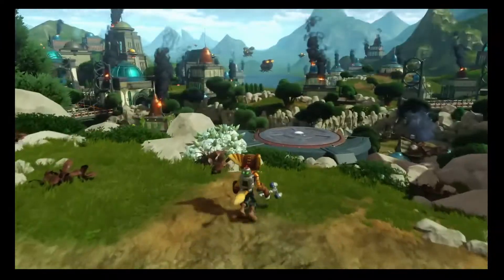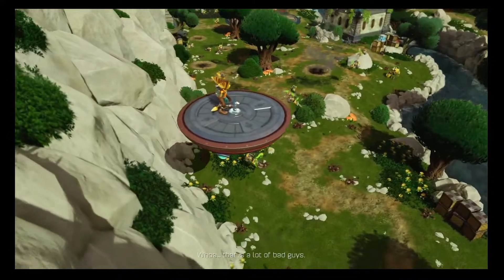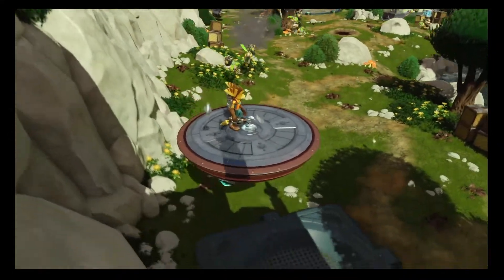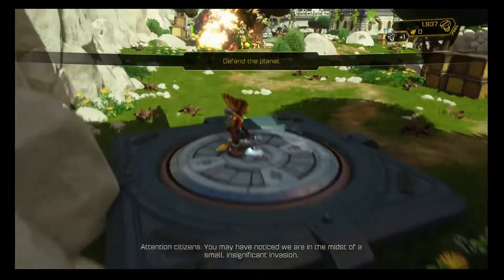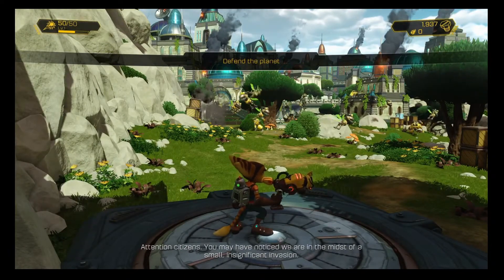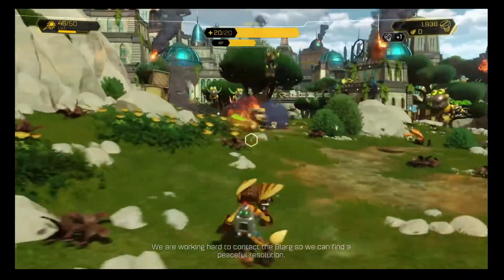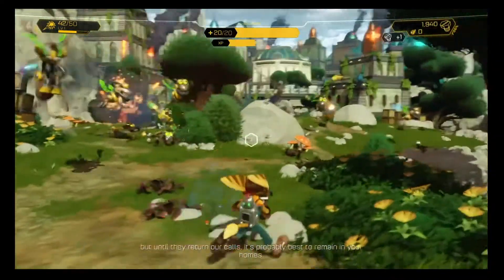We are under attack here, so let's step on the platform and begin our descent. That is a lot of bad guys. We need to defend the planet. We are in the midst of a small, insignificant invasion — doesn't look insignificant to me! Let's go take down all these robotic insects.